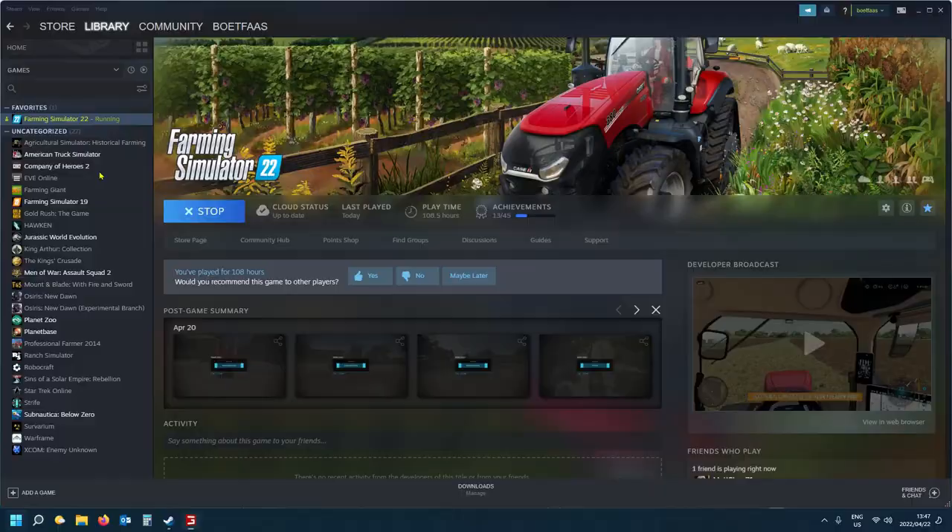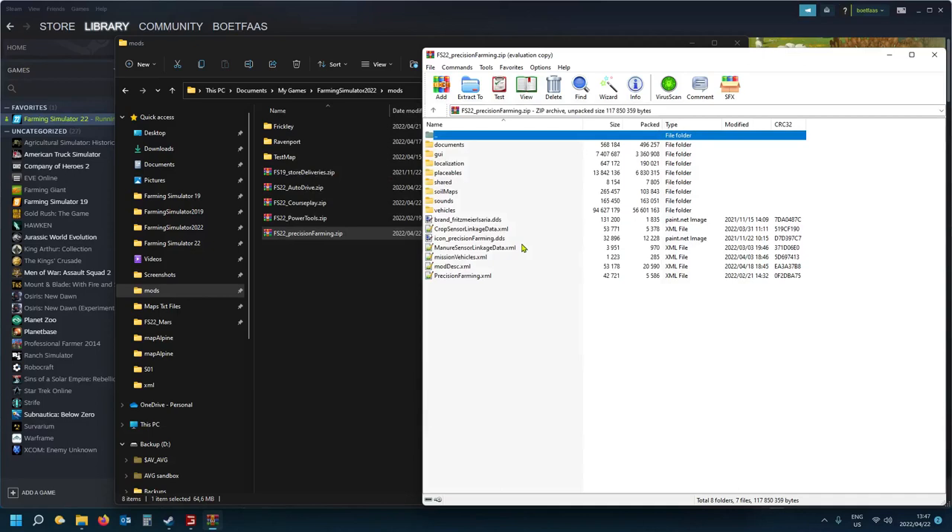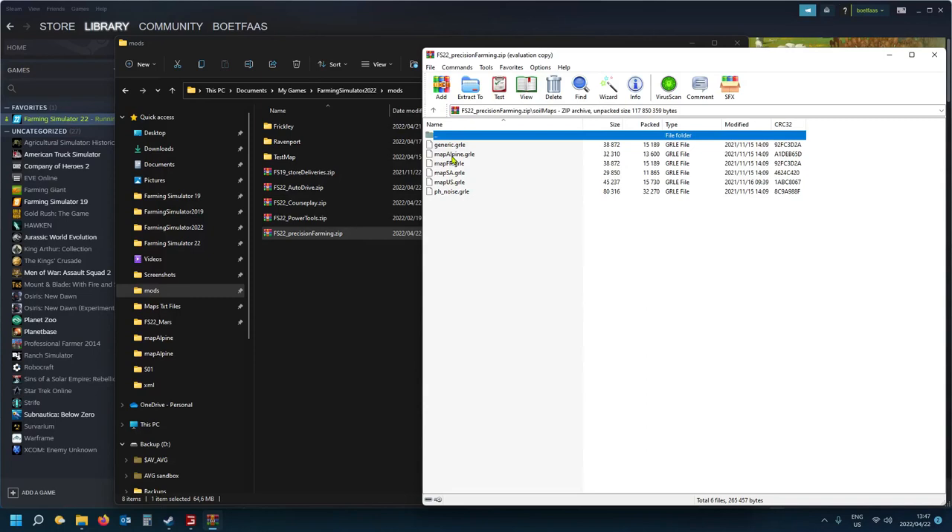For those who don't know what an info layer is — if you open the Precision Farming DLC and look at the soil maps, you've got soil maps for the Alpine map, the French map, the US map, and there's a generic one too. So it will work on any map regardless. The generic soil map will load, and it's essentially a normal weight file.